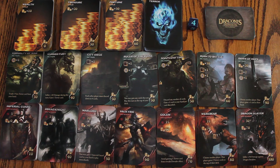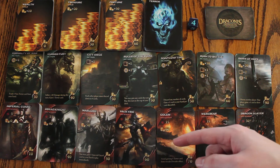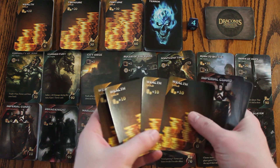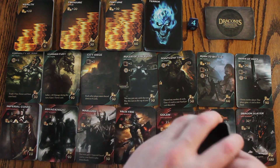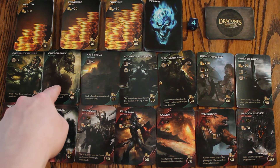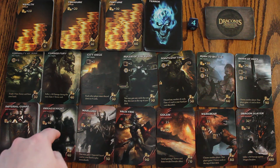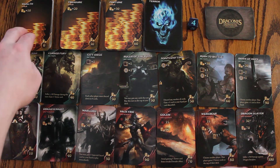If players choose to buy, they can buy either a gold, action, or defender card. For example, in this hand I have 4 wealth cards for a total of 40 gold, so I could afford a treasure card for 30 or a cursed fury action for 40, a dreadknight card for 40, or the default action and defenders.